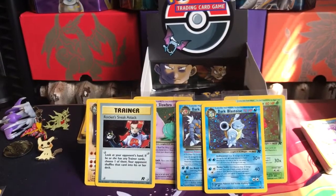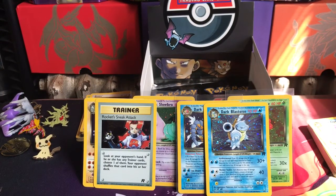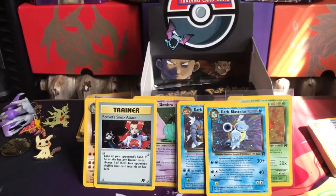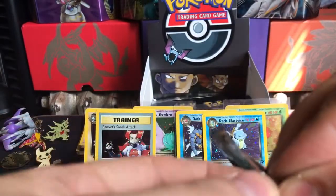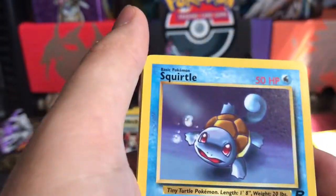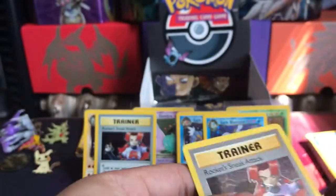Oh shoot - hold on, give me one second. I forgot I was making a bagel and I smell it burning. Well guys, I burnt the bagel so looks like I will not be eating. It's all good though. We have Dark Flareon, Dark Wartortle, Dark Persian, Squirtle, Ponyta, Rattata, Eevee, Eevee, Grimer, Slowpoke, Abra, and a non-holo Rocket's Sneak Attack.